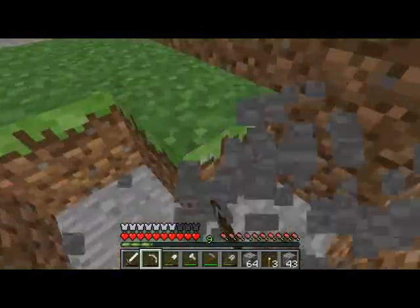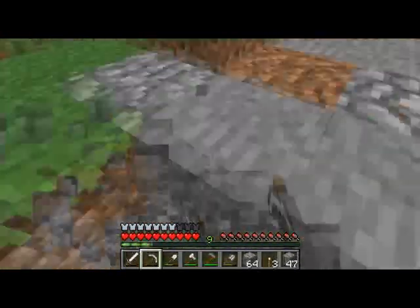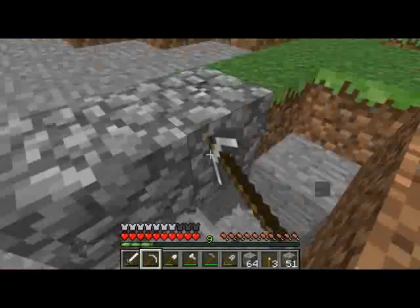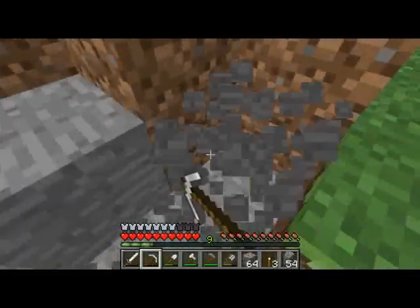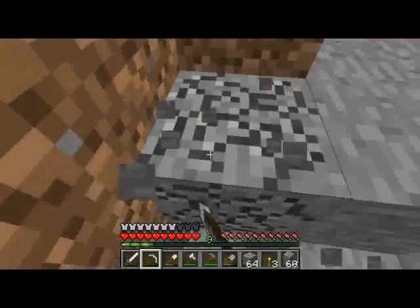We're going to clear out all this stone and replace it with grass. This is going to just make it nice and green around here and not look all crazy. And plus, it'll give us some building blocks, which we will need — a lot of cobblestone for the house.